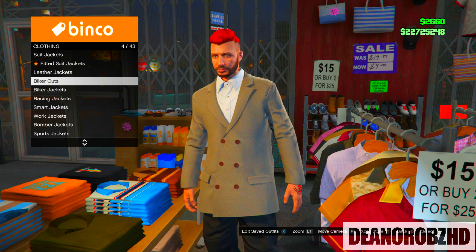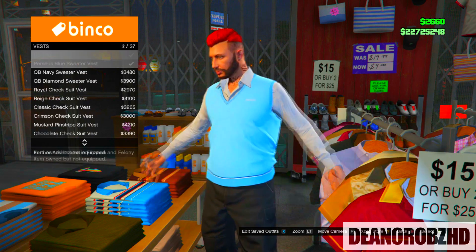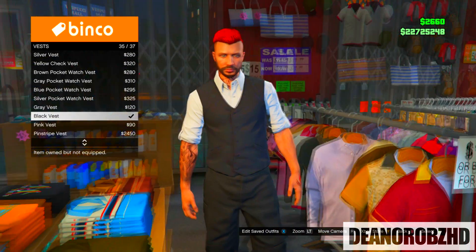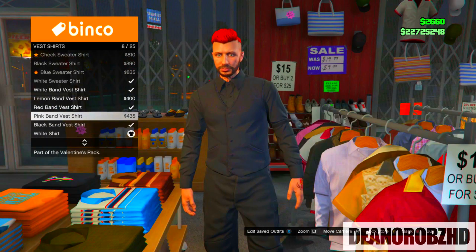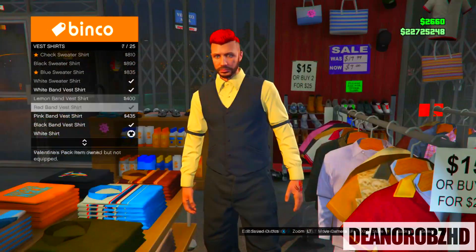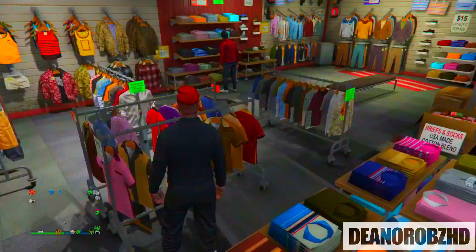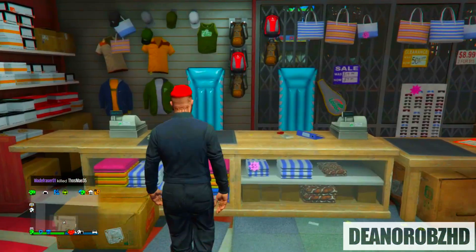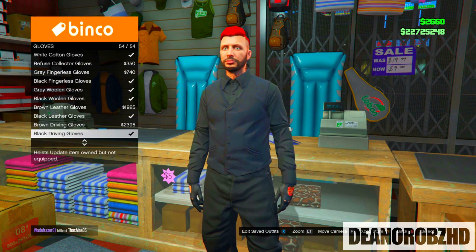To start off you need to get the black joggers again — I will leave a link in the description and comment section on how to get them. Once you have got that, go to the Clover store, go into vests and put on the black vest. From there you will need to put on a black band vest shirt. After that head over to the accessory stand, go into gloves and put on the leather black gloves.